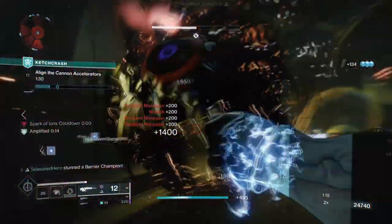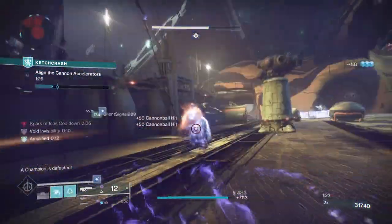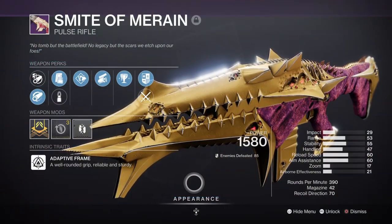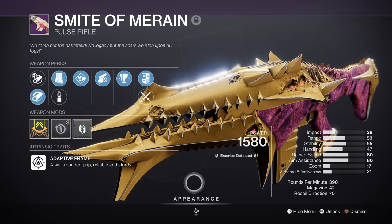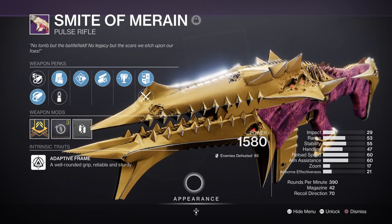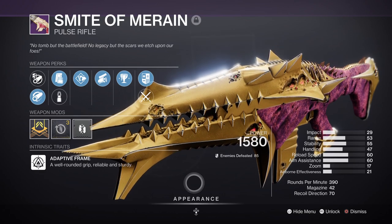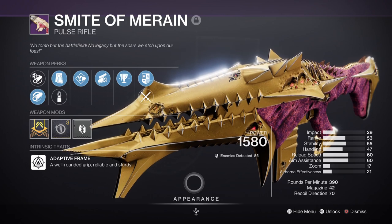For weapons you should focus on having one weapon that gets your abilities back quickly and another that leans into the arc jolt effects. As an example, I have the Smile of Moran with Pugilist and Swashbuckler, which can be obtained from the raid via crafting or getting lucky. This is like a mini version of Monte Carlo but legendary, allowing you to use a different exotic of your choice. Any melee kill will give you max damage for a short duration and also return melee energy.